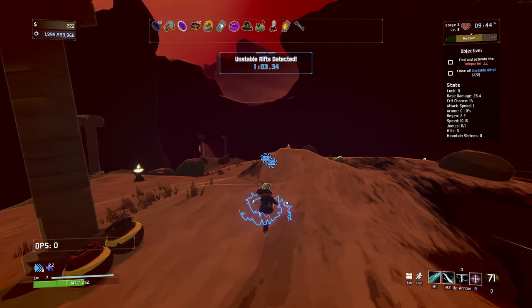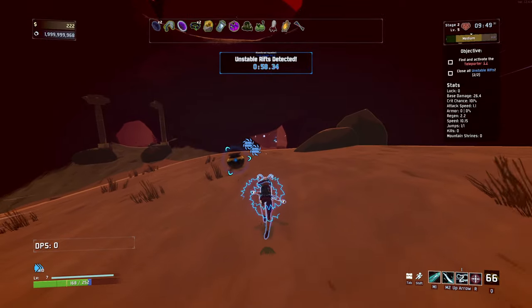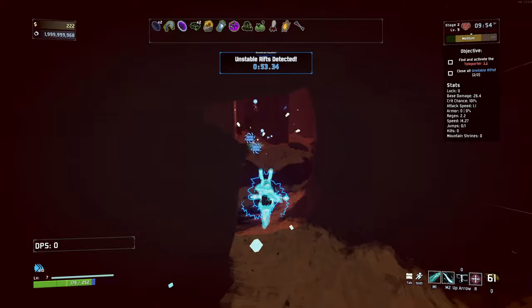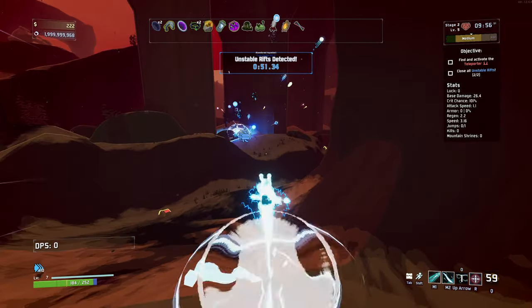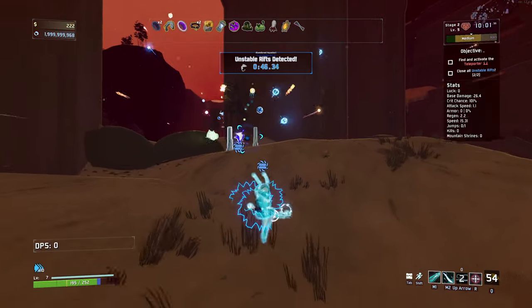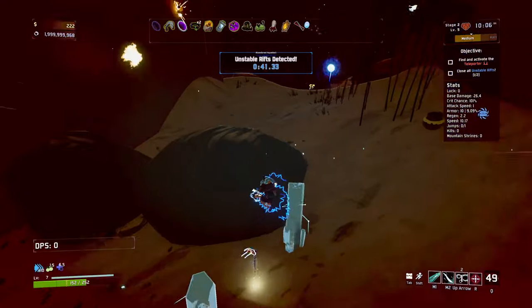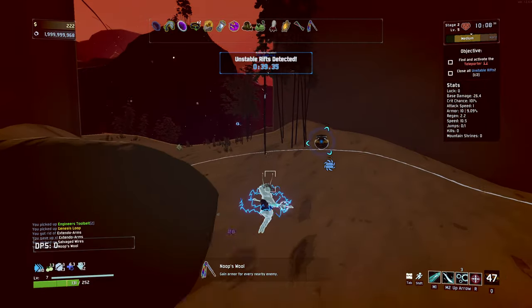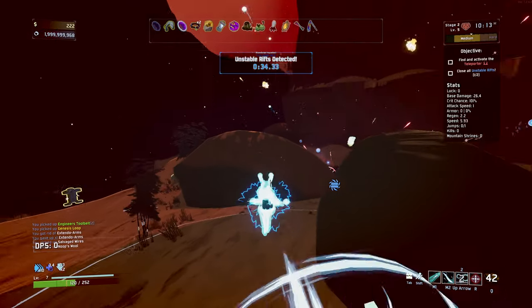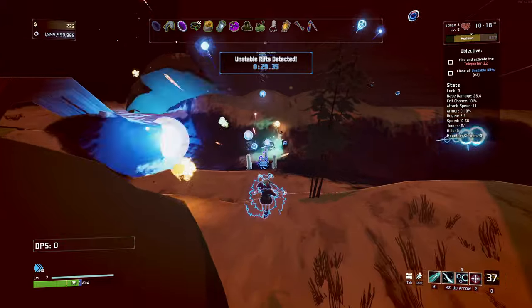Ah, there it is - it's marked for us, that's useful. Unstable rift detected. We get given a minute. What the fuck is going on? How do I shut it? I got frozen by something - I don't even know what. This is wild. I could easily die to this if I hit it at the wrong angle.